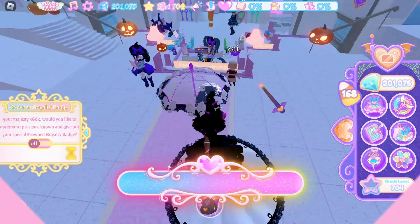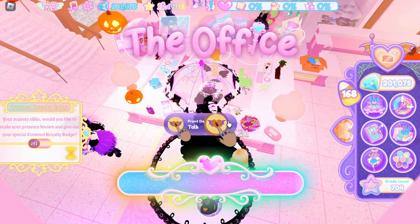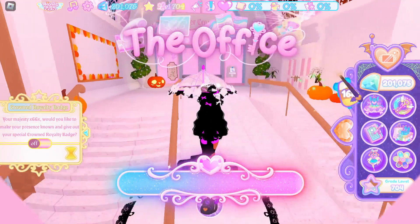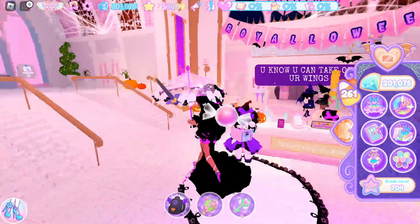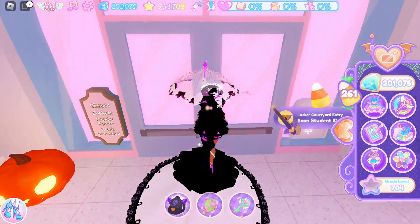Over here at the front office, if we go straight forward, you will see there is a bowl of candies. We can go and take those, and that will give us another — I think 60 candies? Oh, that one gave me like 100 candies. Okay, that is way more than the other bowl.